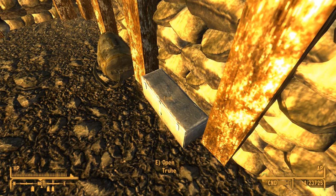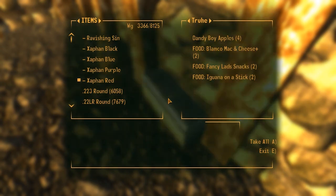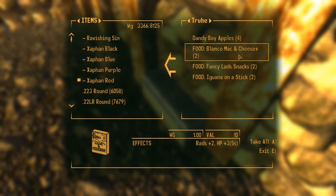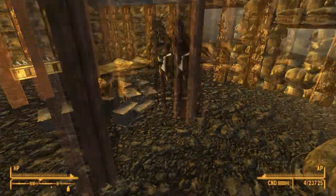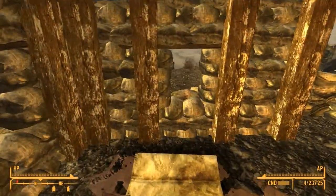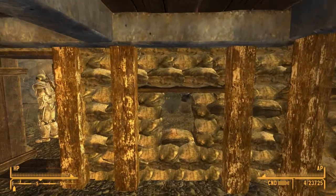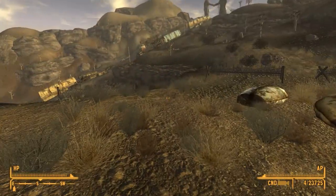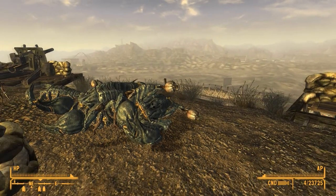Most likely the Legion, but it shouldn't be a problem with those awesome howitzers up there. Got another storage container with some Dandy Boy Apples, Blamco Mac and Cheese, Fancy Lad Snacks, and Iguana on a Stick. And we have somewhere nice to sleep — makeshift bedding, like a soldier. So far I like this nice little sandbag house — good for soldiers like the NCR, or myself, going out there living rugged.